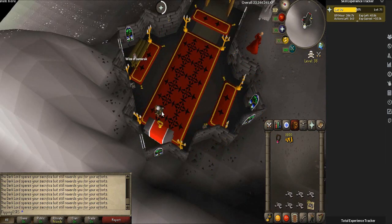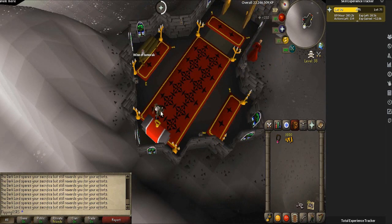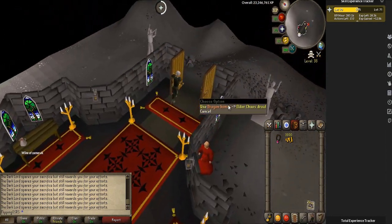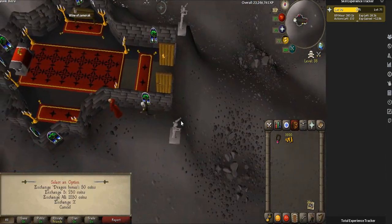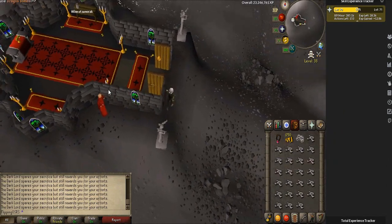While there is a high risk of dying here, for every inventory you do, you are saving a tremendous amount of money. Once your first set of bones runs out, you just use the Dragon Bones on the Elder Chaos Druid, he unnotes them for you, you exchange all bones, and then run back and continue the process.